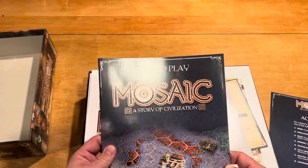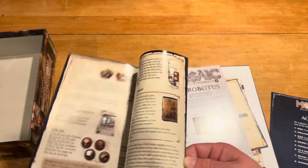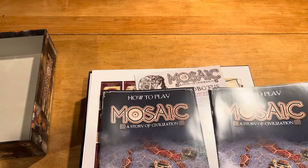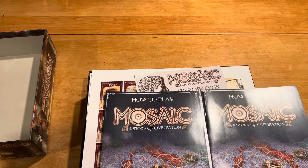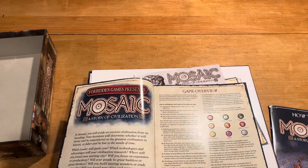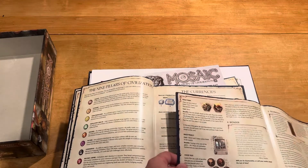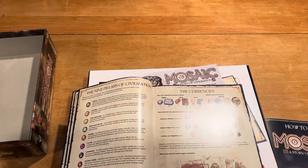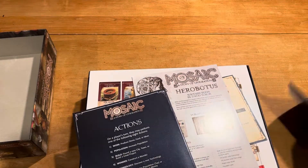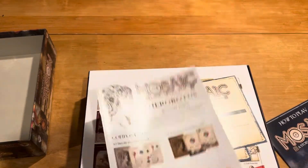Then we have the how-to for... Solo. Wait, this isn't the solo. I got two rulebooks! I don't know why I got two rulebooks — maybe it's the same thing. Somehow I got two rulebooks in here, folks, and it looks like the exact same thing. So it must have just been an error. There's no reason I need two of them. But at least it's got this one in there, which is the solo.